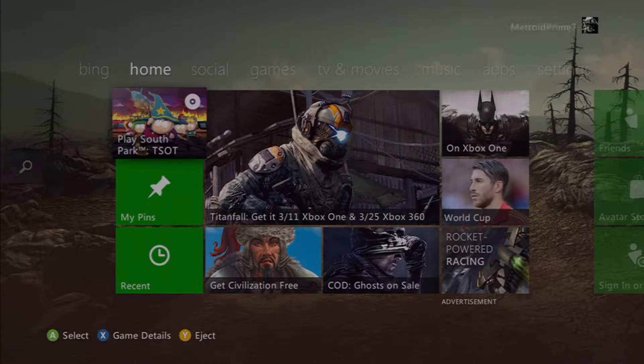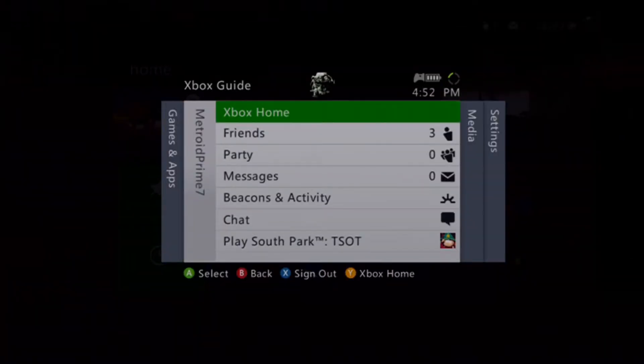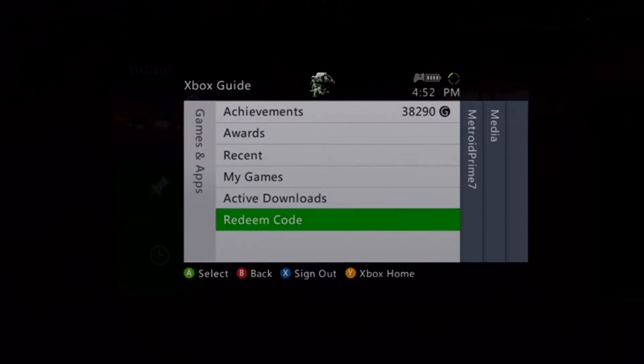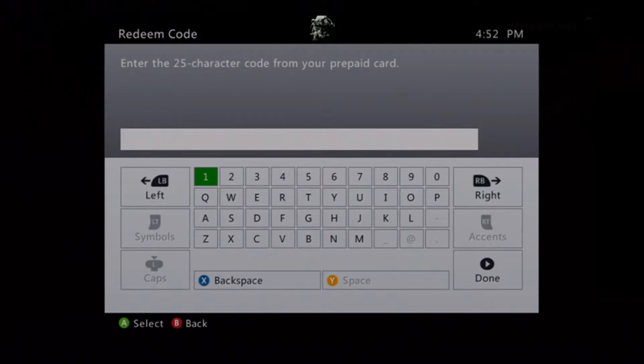Okay, let's start this playthrough. You might see my email up there — it doesn't matter because it's not my email anymore, I just never got around to changing it. Let's go here, let's punch in our code.